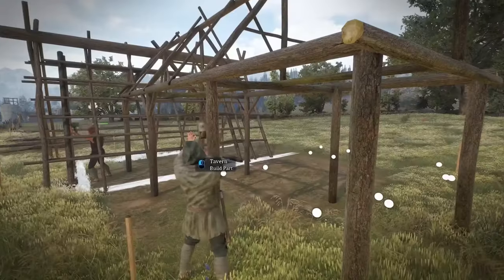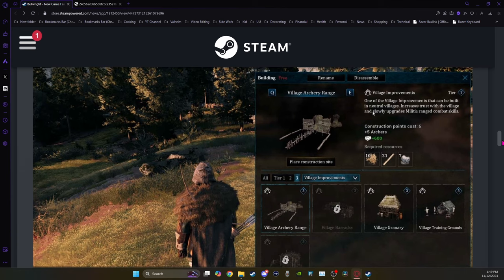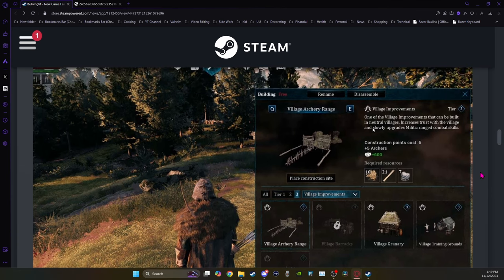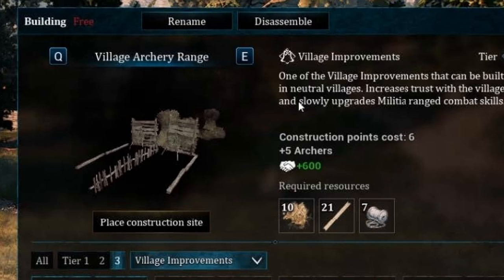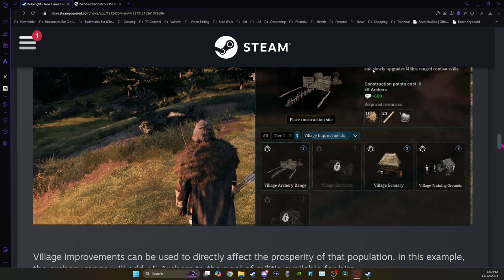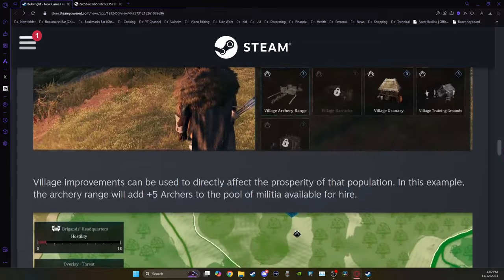They've made changes to trading as well. Adding something like an archery range will increase the prosperity of that village, but it's also going to add five archers as various potentials for the militia for that village. At tier three we have the archery range, barracks, granary, and village training grounds. I'm going to have to jump into the preview branch and see the details of this as it seems to be getting closer to release.